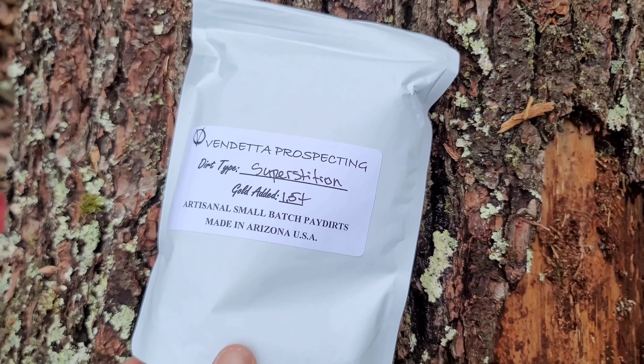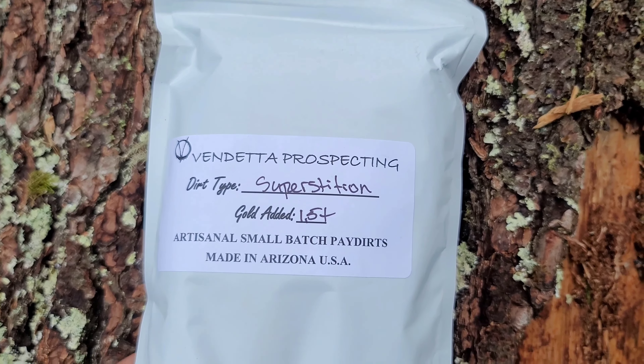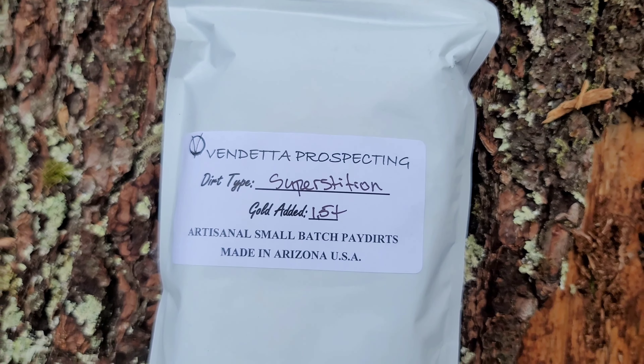I'm out here on my camping trip getting ready to look for some gold in the creeks. But right before I was ready to leave, I got a bag of paydirt from Vendetta Prospecting in the mail. I brought it with me and figured I'd pan it out up here in the forest instead of at home on a desk. Here's the bag right here — the Superstition paydirt — it's supposed to have 1.5 plus grams of gold. Let's pan it out and see how we do.